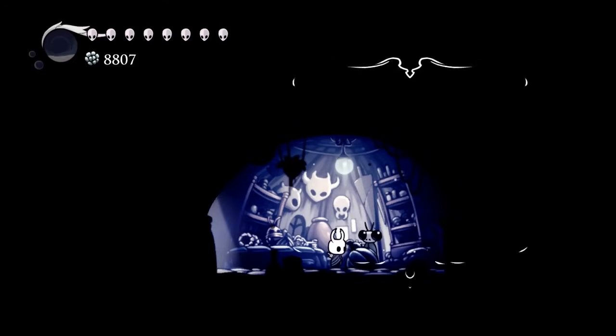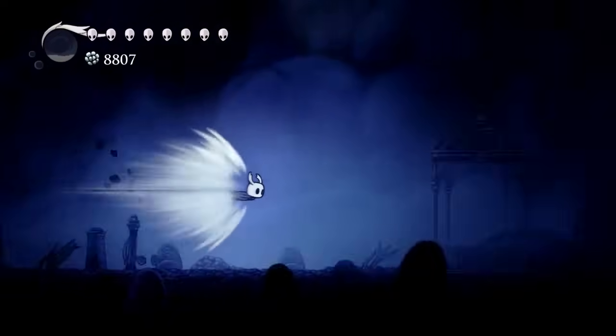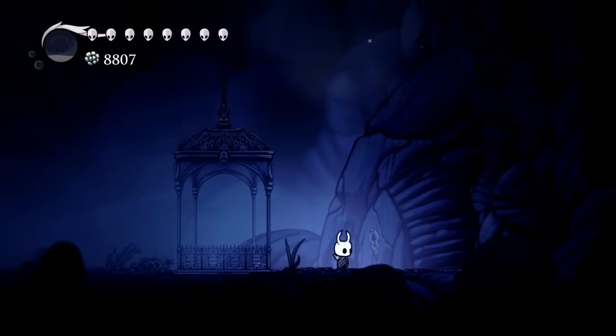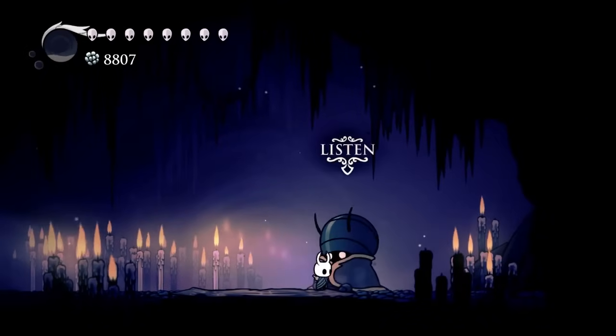You can buy one rancid egg from Sly here in Dirtmouth, and then way over to the right hand side of the map in Dirtmouth, past the graveyard, there's a stone door and all you have to do is open it up with a simple key. Once inside, you'll find a strange bug named Gigi.